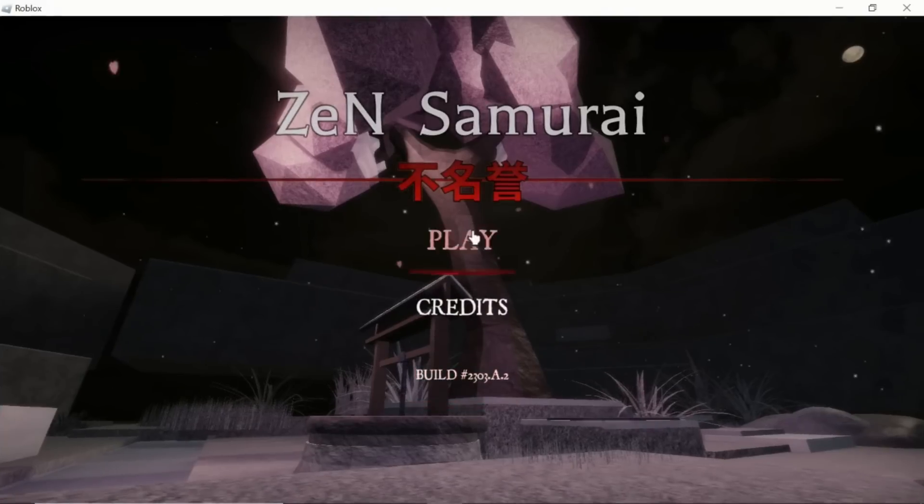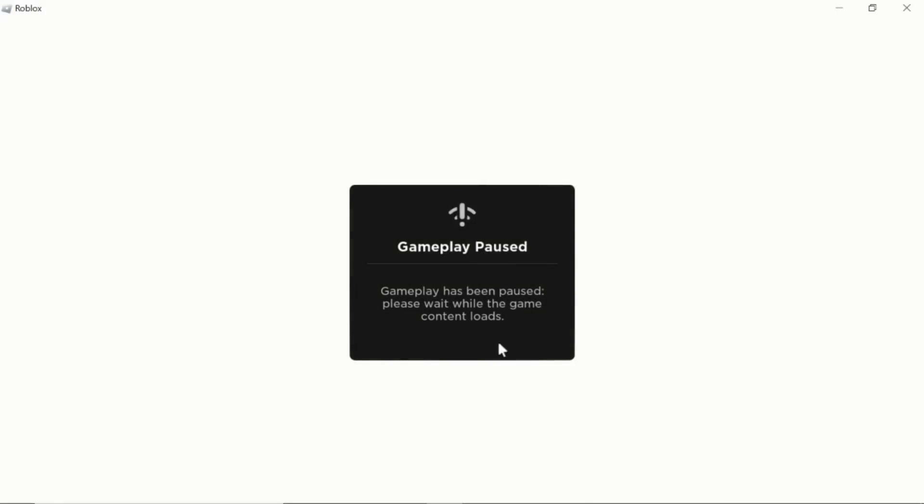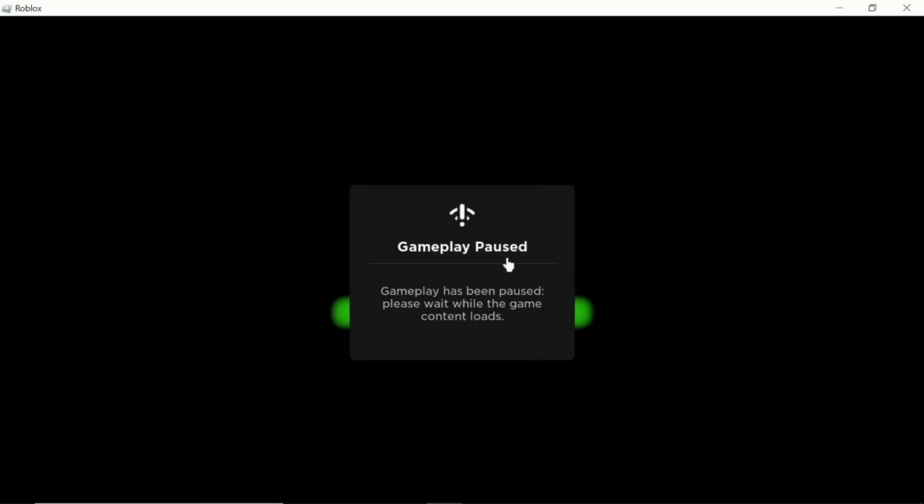He included a video along with his post — you can see it playing in the background. Essentially, someone said 'hey can you play my Roblox game, come check it out.' He joined the game, it popped up with a little gameplay pause menu, and the guy said 'yeah that's kind of a bug — you see the green button in the background? Just click that green button and everything will work fine.' While he pushes the green button nothing really happens, he just waits, it turns a different color, and then the screen goes black.